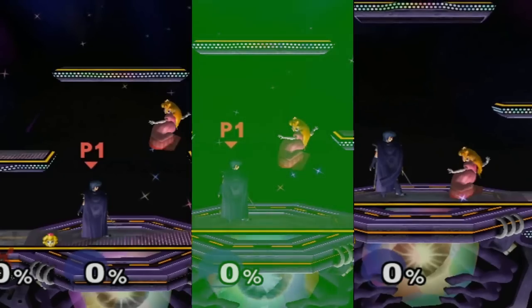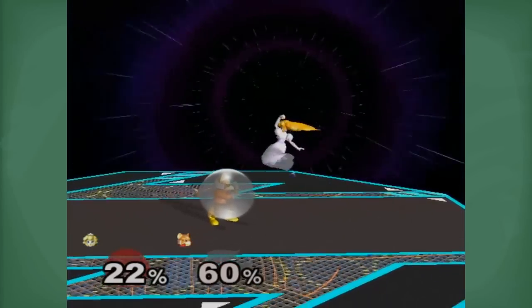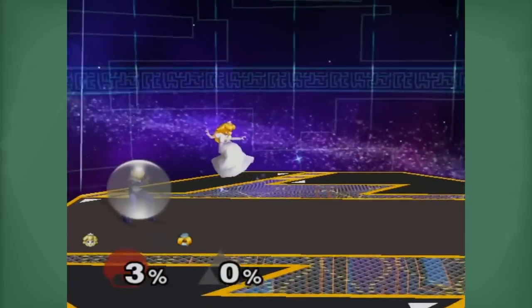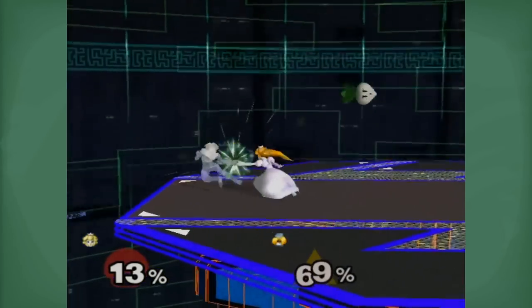Floating at a height around the opponent's head level is most often used. Most characters don't have the best hitboxes above and in front of them and must resort to jumping up to reach this height. This also stays out of grab range while being close enough to the ground so that you won't get shield grabbed if your aerial hits their shield.